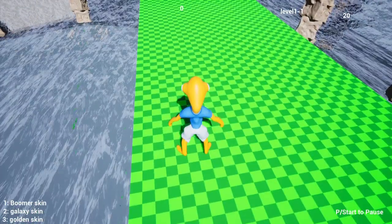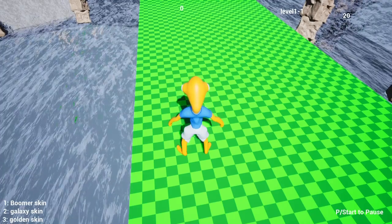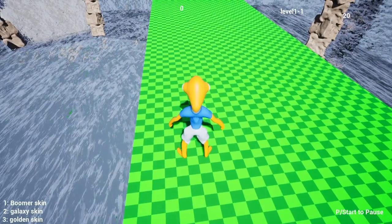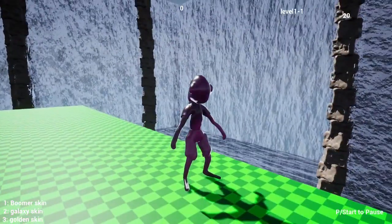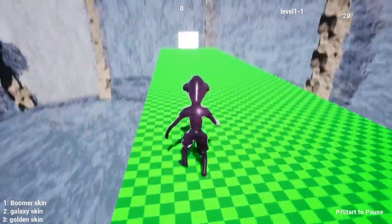I think there's letters next to it. Hold on, pause the thing. What am I looking at? Yeah, one, two, and three to change skins. Okay, so go back to the game. Here we go. One, two — one. This is galaxy skin, and three is... I like galaxy skin. Galaxy skin fishy. This is Unreal Engine.